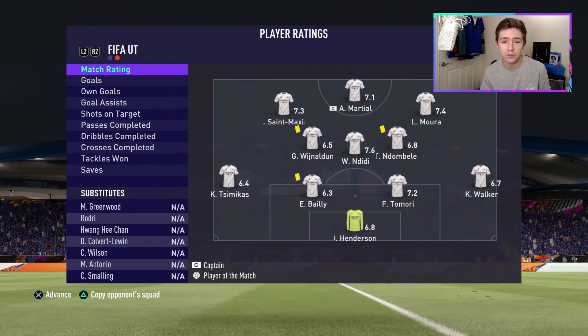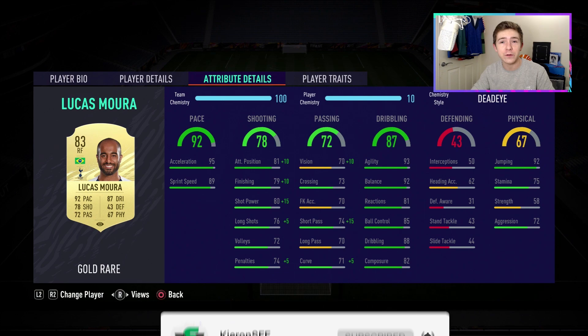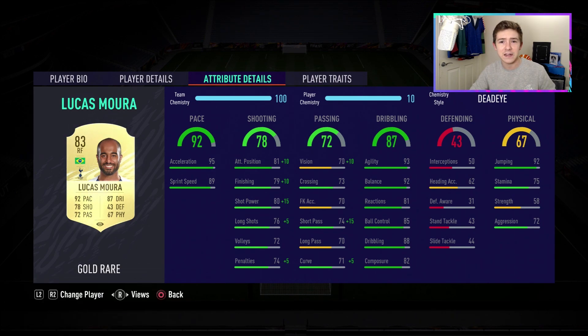After a few more outings with this Lucas Moura item it's time to review him. Straight up — very good card, very fun item. I really enjoyed using this card because his on-the-ball ability is to a very high standard, and especially this early in the game his dribbling feels awesome. He's obviously very quick in game — he definitely has breakaway ability, and his positioning and run-making I found to be very good. When it comes to shooting, I thought he was good for a winger — his finishing is to a very high standard for a winger, and he's got really nice shot power. His power shots are very powerful but not as accurate as some other players, which is a bit of a shame.